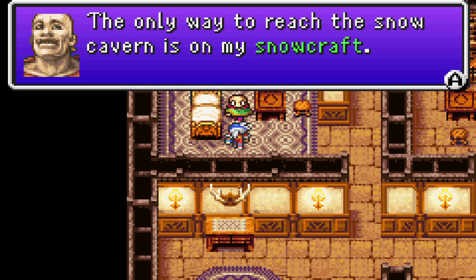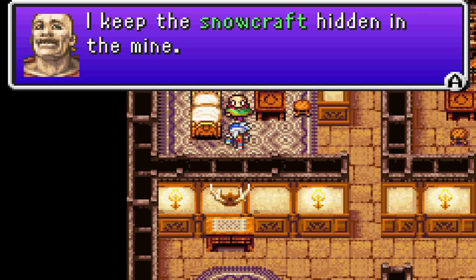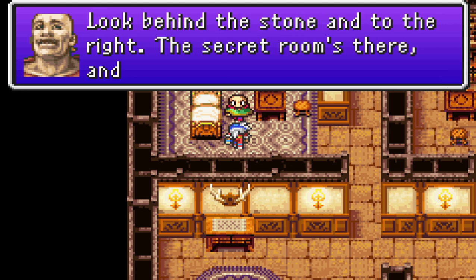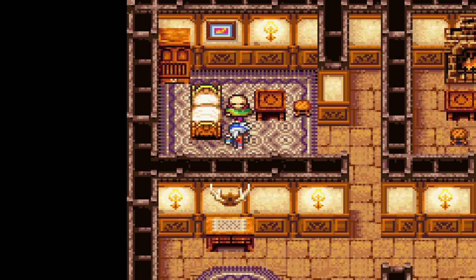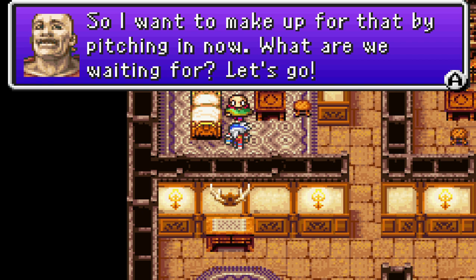Joseph explains: 'The only way to reach the snow cavern is on my snowcraft. I keep the snowcraft hidden in the mine. There's a blue stone on the first floor that marks the spot — look behind the stone to the right, the secret room is there and the snowcraft is inside.' He also offers to help find mithril to make up for past failings.